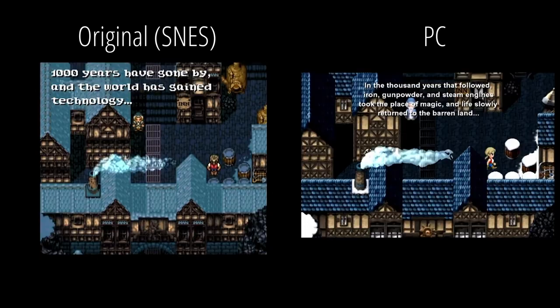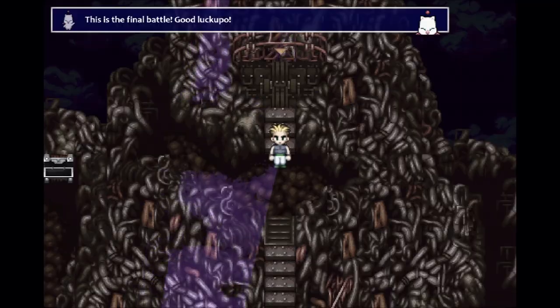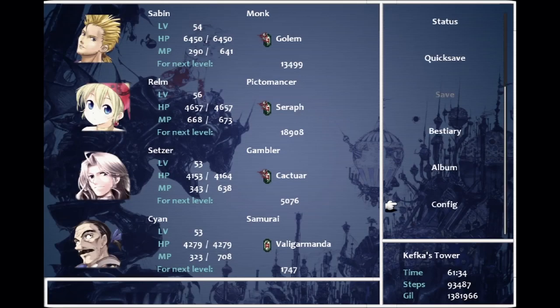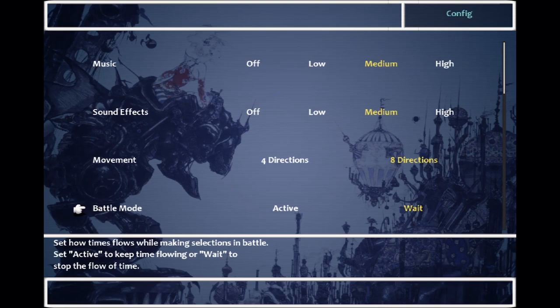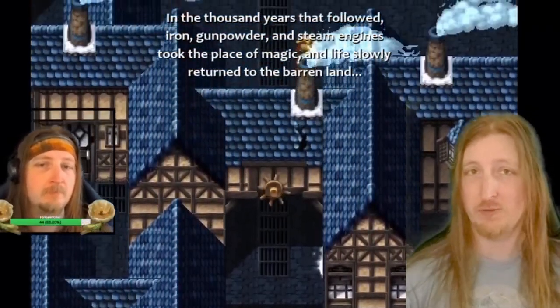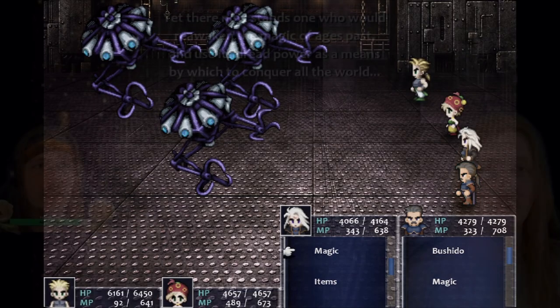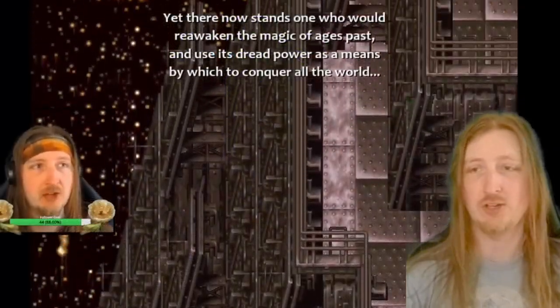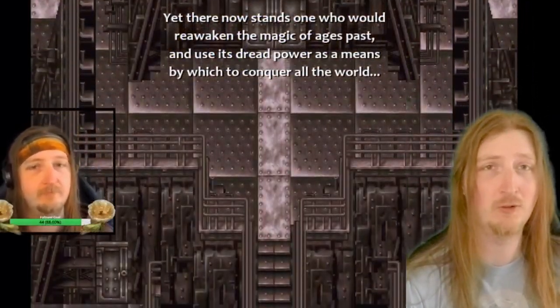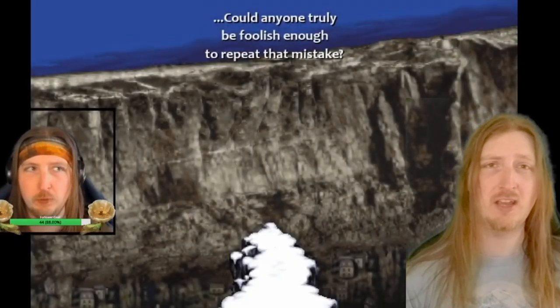Another recommendation while playing this game is to go into the configuration menu and change the Active Time Battle system from Active to Wait. That'll allow you more time to search through all your menus during battle — to decide what magic you might want to use once you get magic. It just gives you extra time while battling, which is very helpful when you're learning and getting used to the game.